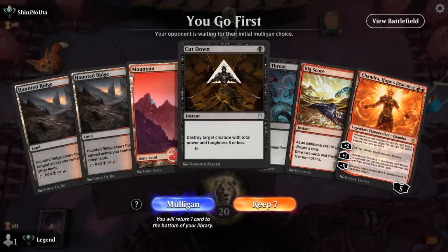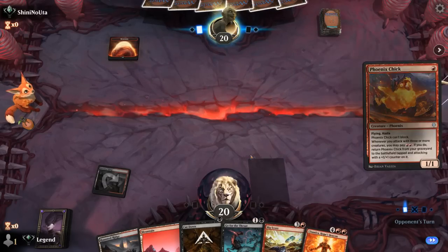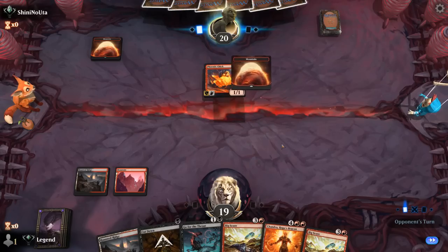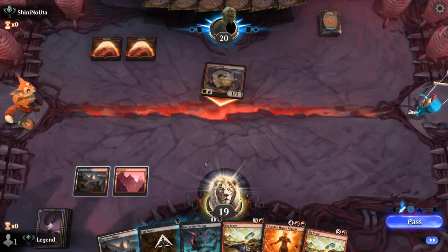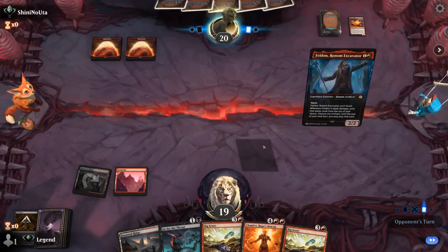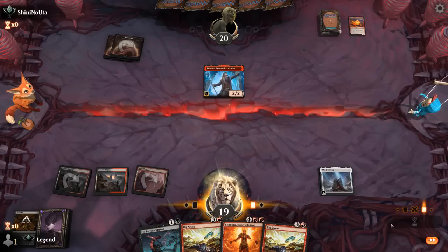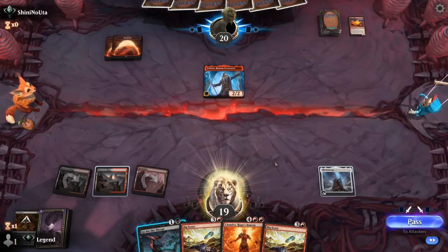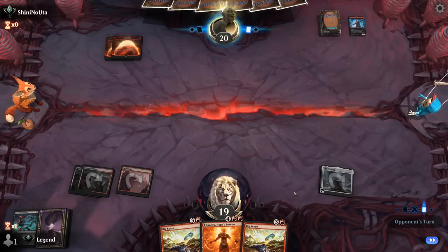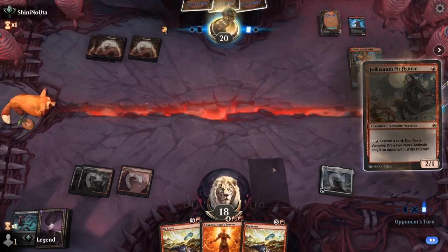We're on the play with a reasonable hand — missing the two-mana acceleration but we've got some interaction to make up for it. Bigscore into Chandra is looking good. Red aggro once again. Probably just Cut Down the Phoenix Chick. We can still at some point play Chandra plus four mana and then copy Go for the Throat. Second Main Feldon — don't see that every day. Alright, now we get Ironcrag and still get Go for the Throat. I'd love to hang onto my second Bigscore; might struggle to deal with their Chandra.